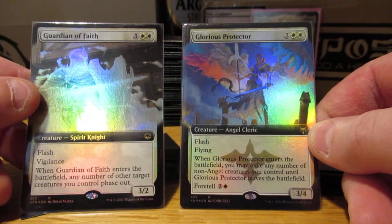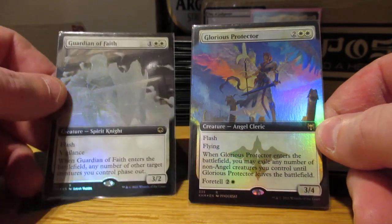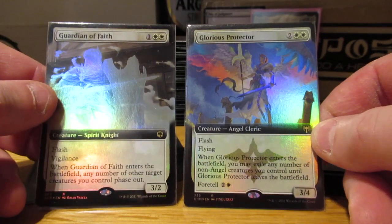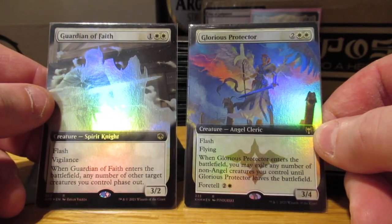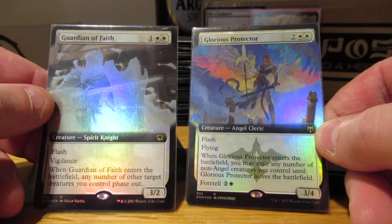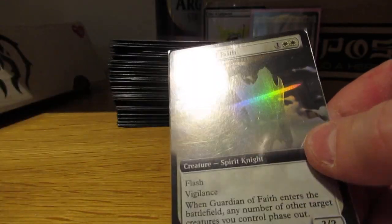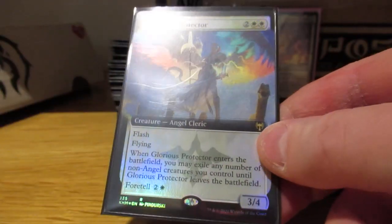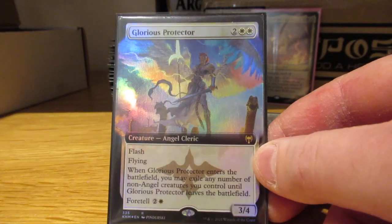Kenrith only has four angels and one of them is a shapeshifter, so he can tolerate the angel clause more than Voya can. If I have Mask of the Nexus in play, I'm switching them: Voya is going to get Guardian of Faith, and Kenrith is going to get Glorious Protector. I think that'll work out much better for both decks.